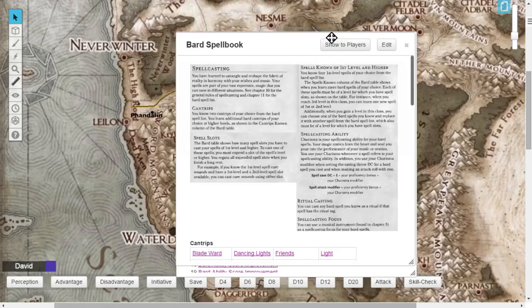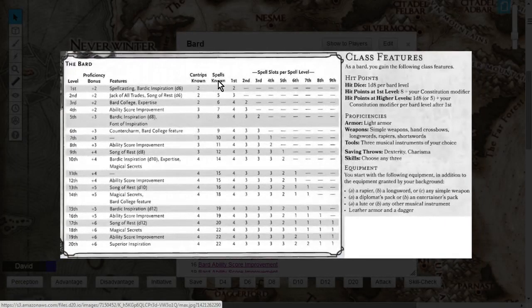One important thing: at level 5 you know a total of 8 spells and can cast 4 first-level, 3 second-level, and 2 third-level spells. That 8 spells known doesn't mean 8 of each level — across all three spell levels, you know a combined total of 8 spells. You can mix and match within your level range, and whenever you level up you can also swap out spells in your known list.